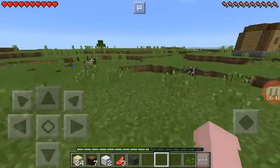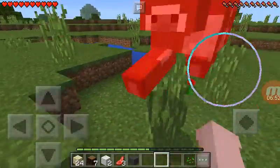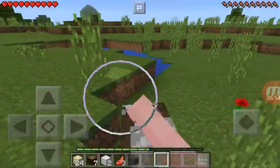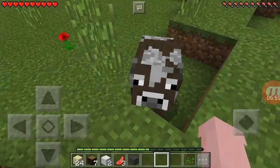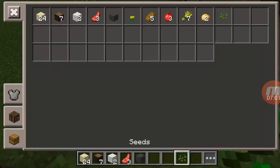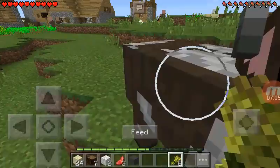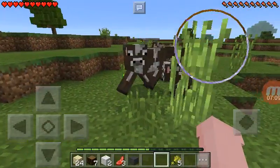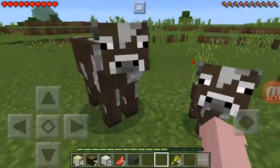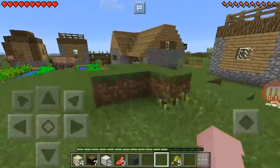There's a cow — two cows! I actually want to just keep them. I'm just gonna let you go, okay? Here, you can have this wheat — and you can make a baby! Yeah, they're so cute. At least I got XP for doing that.